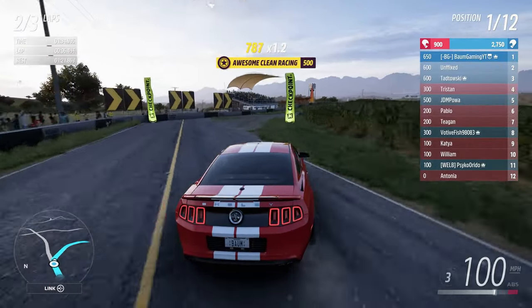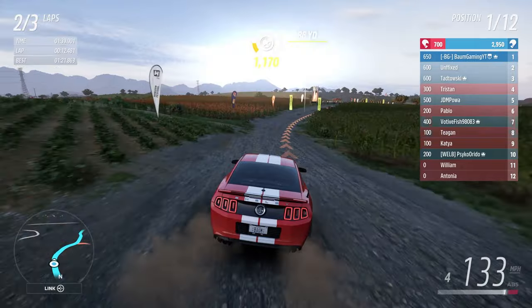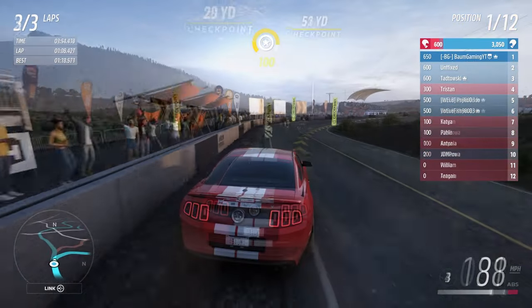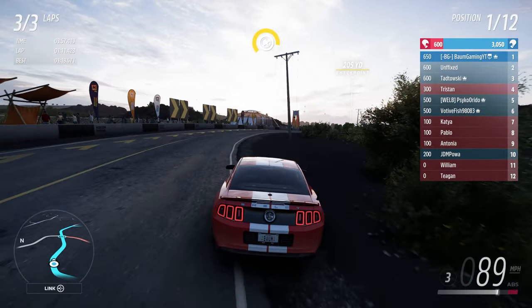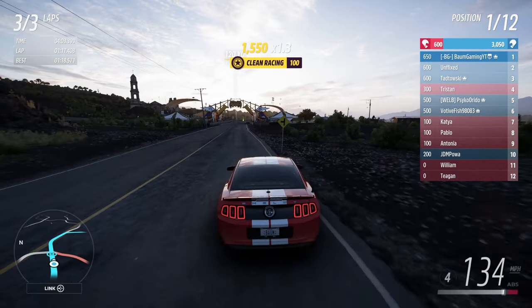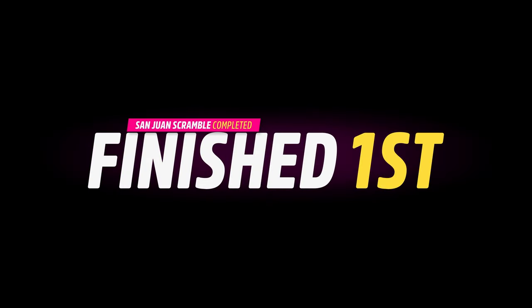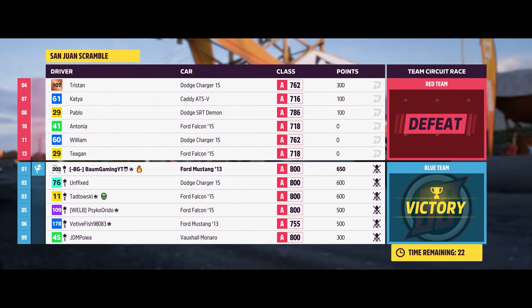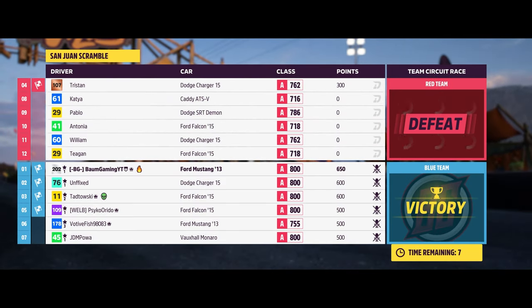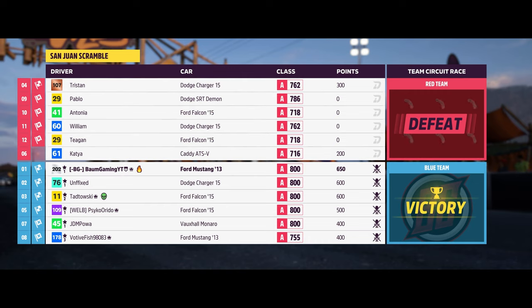That's one lap done at the San Juan Scramble. In the interest of time I'll skip towards the end of that third lap. We absolutely killed that race — well ahead of everybody else. Race number one goes to the blue team. We just have to win one more and we'll be done with this trial. Hopefully we can knock that out in the next race.